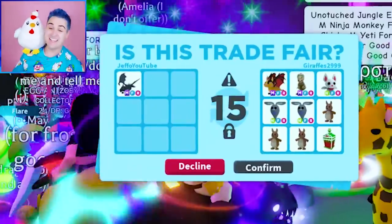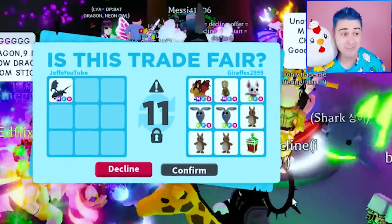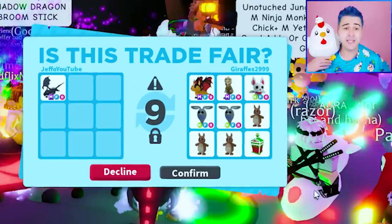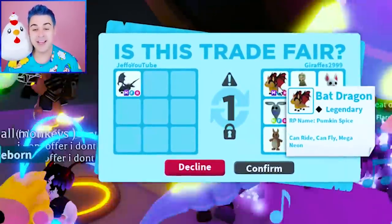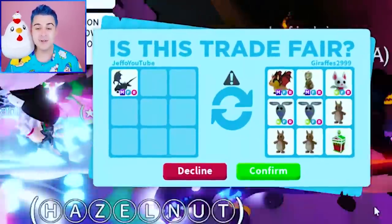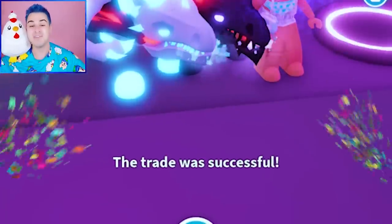Only because you are a Froot Loop am I going to do this. But after this, we have to start trading every single Mega Neon Japan egg pet. We are on a mission and we keep getting distracted. I think this is a pretty solid trade, assuming the Bat Dragon is still going to go up in value. The Skelerix is a nice little addition, but we have five Mega Shadow Dragons — I'm ready to get another Mega Bat Dragon.